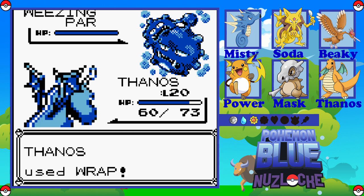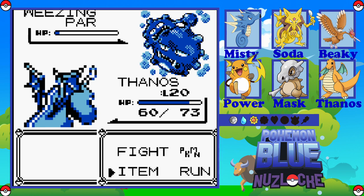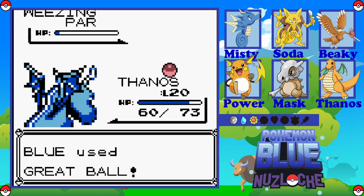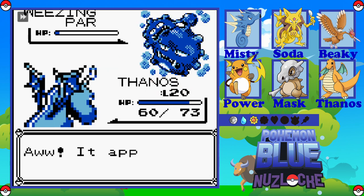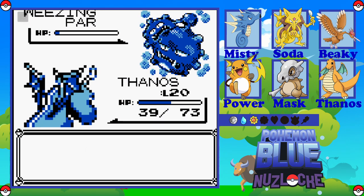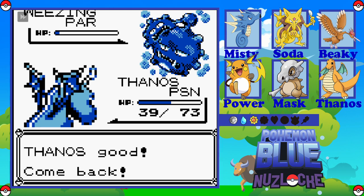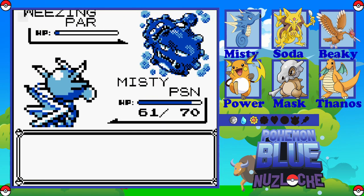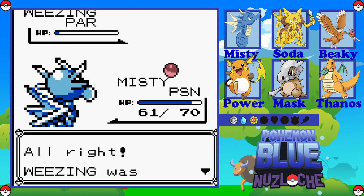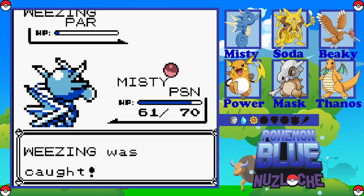Plus, this Weezing could be a last-ditch attempt — if I need to kill something I can run it with Explosion. We're just going to let Wrap lower it down. Hopefully we're not going to kill it. I am down to the Great Balls — it's going to make life a lot easier. You've poisoned me. Misty's been poisoned as well, that's fine, I have antidotes and a Poké Center nearby. Yes! Weezing caught — another member for the PC.